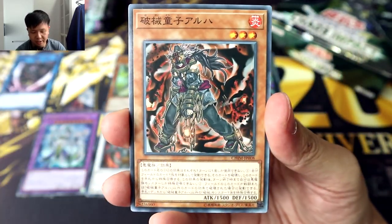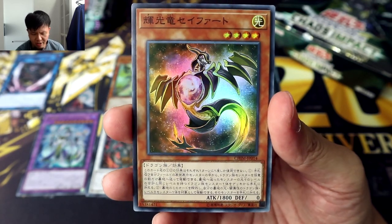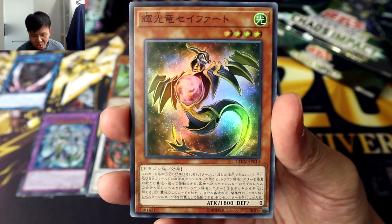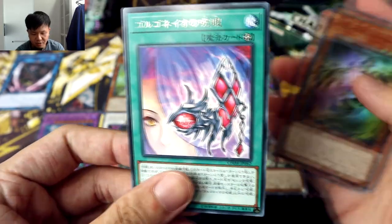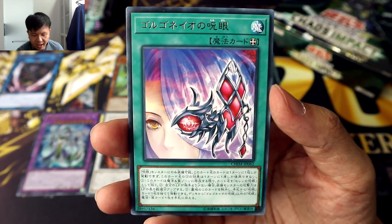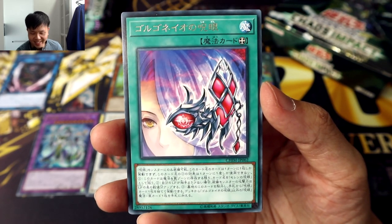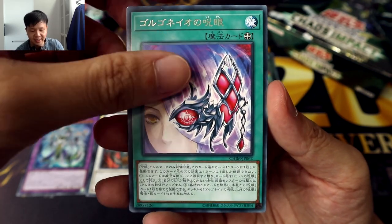And here we have Chobam Armor again. An Ultra Rare — wait, Super Rare — and it is the Star Leech Dragon Seifat. Hold up, isn't this for Evil Eye? The Evil Eye of Gorgoneo. It's interesting to see Evil Eye get some support as well — I just feel like they've been so neglected since they came out. Infinite Ignition, aka Infinite Track as well.